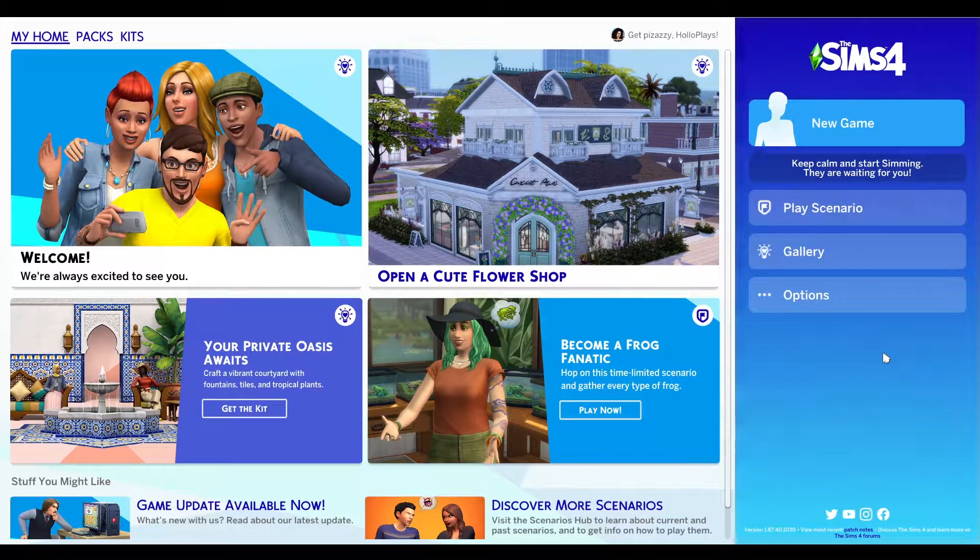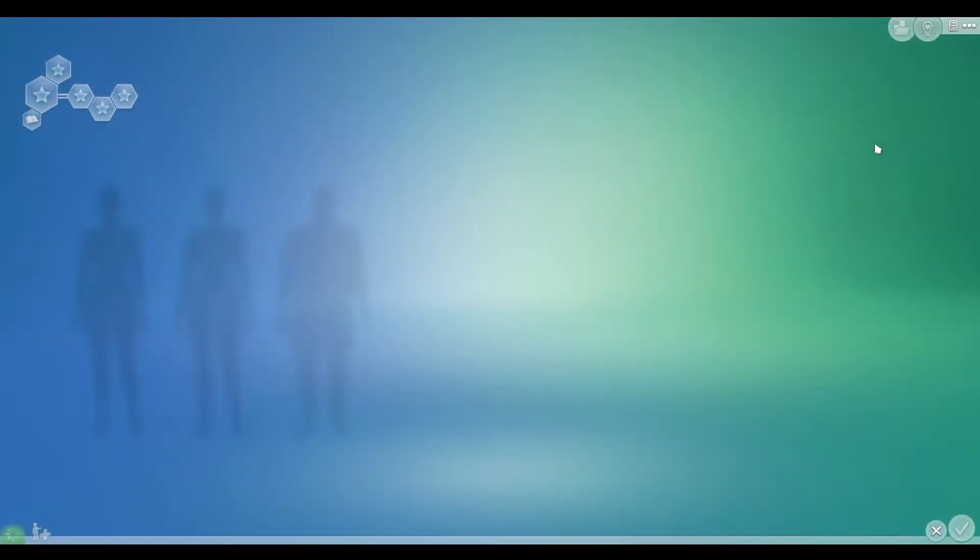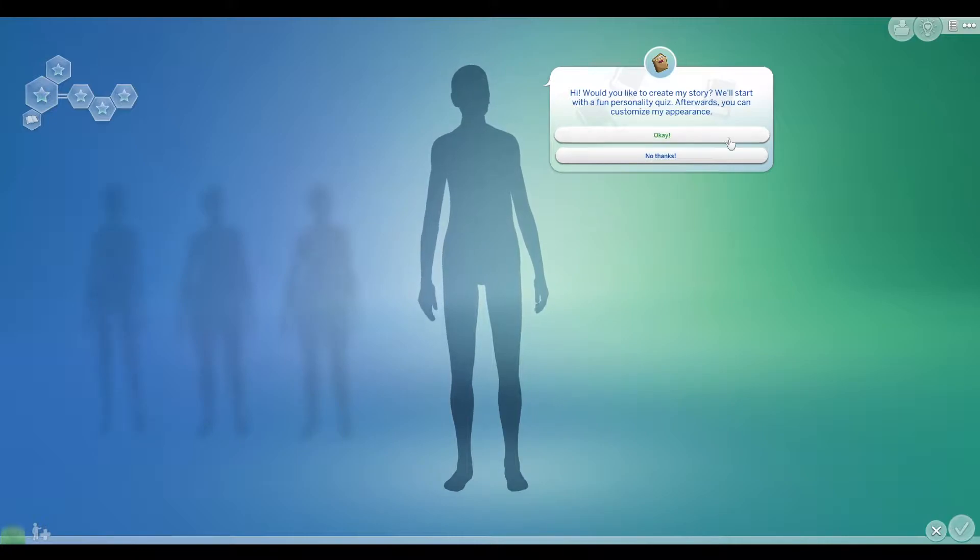Hello guys, my name is Holo and today we are back starting all over. If you didn't see my last update, I accidentally deleted all of my CC - you can go watch that video to find out what happened. It was just a mistake, so we're gonna roll with it and start all over. What I thought we'd do today is just play base game Sims 4 and see if it's any fun, because I've actually never played purely base game before. When I first bought the game I bought like three packs with it immediately.